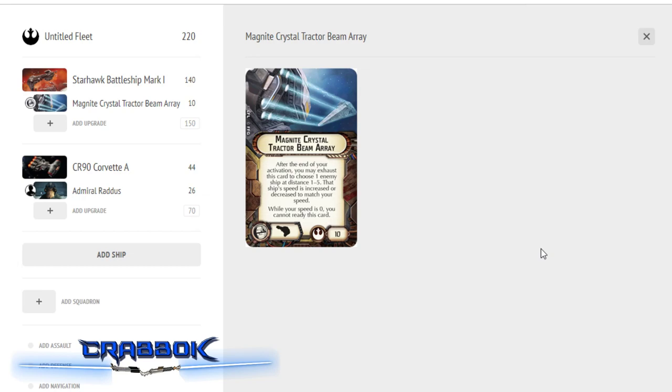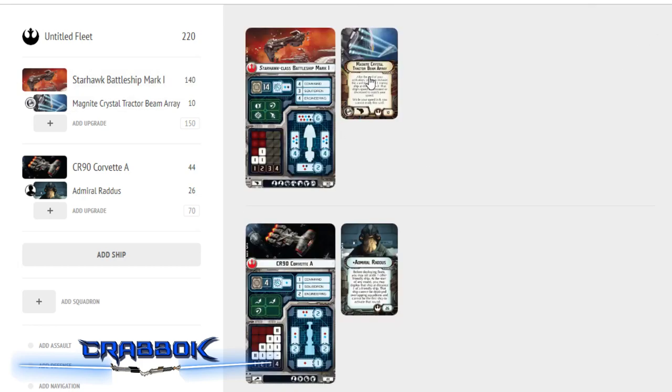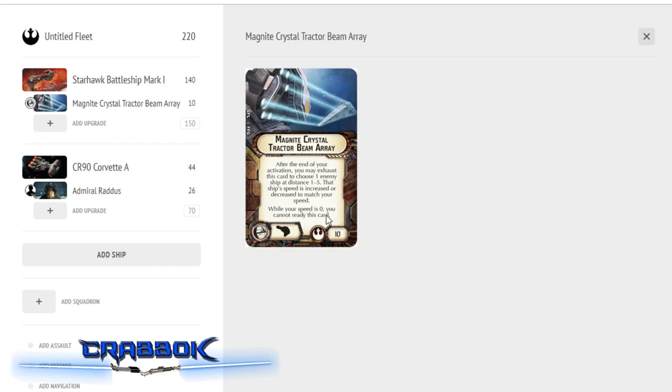That's one reason it's costed at 10 points, and it's an upgrade only available to one ship — it has the Starhawk picture, so you can only ever put this on the Starhawk. Even if super weapons become available to other ships, this one still won't be. So you have a 140-point tax on this upgrade — 150 points minimum just to get the ability to slow another ship down. Also, if you're at speed 0 you can't ready this card, meaning you get one shot at it. This is probably going to be a one-shot deal, but one use might be all you need.